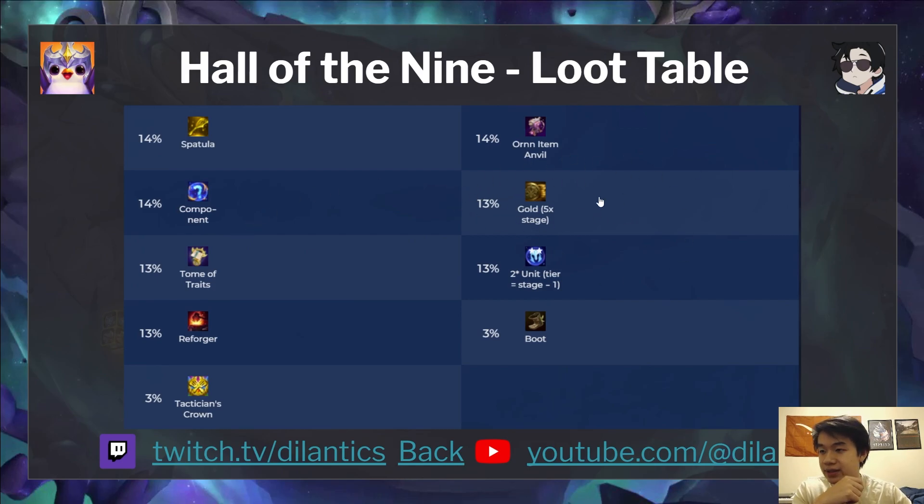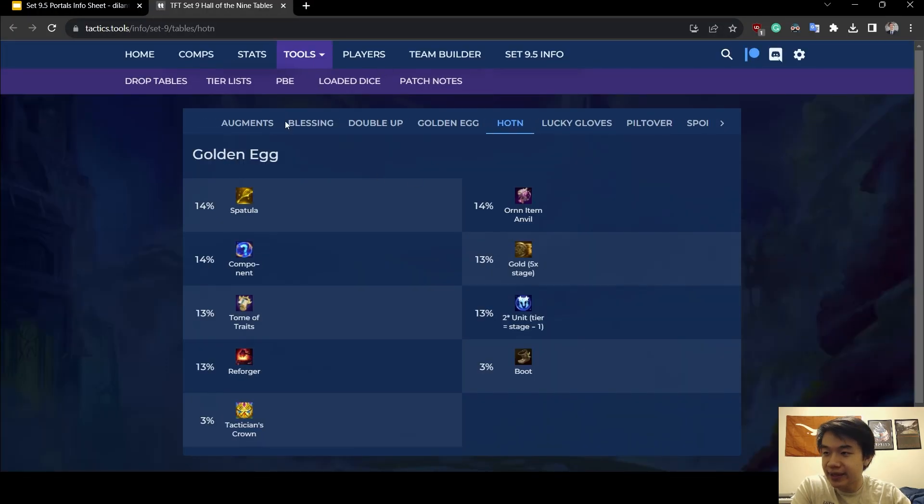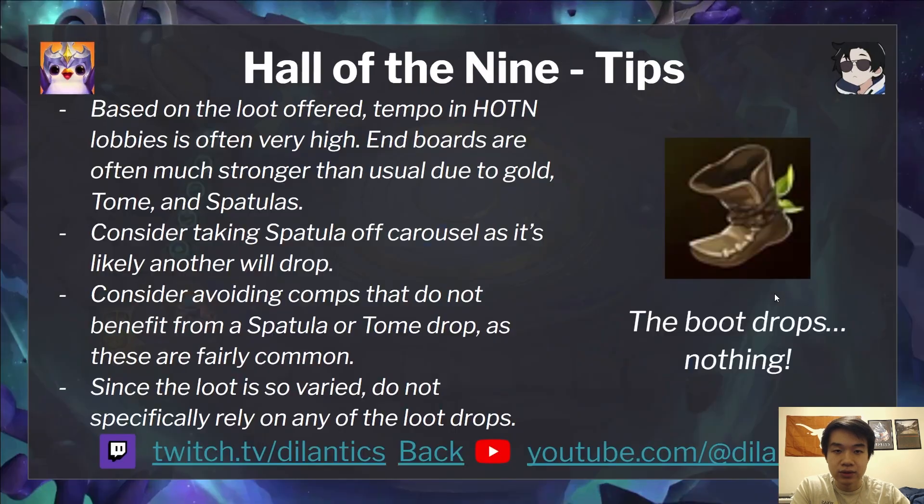Gold is going to be five times the stage — so Stage 2 is 10 gold and Stage 5 is 25. The two-star unit tier equals the stage minus one, so Stage 6 and on will give a 5-cost two-star unit. Tempo in Hall of the Nine lobbies is going to be very high, and end boards are often much stronger due to an influx of a large amount of gold, orb items, tomes, and spatulas, which cap out pretty high.